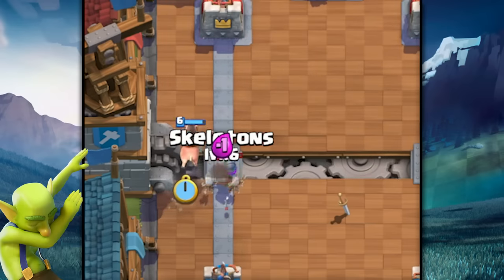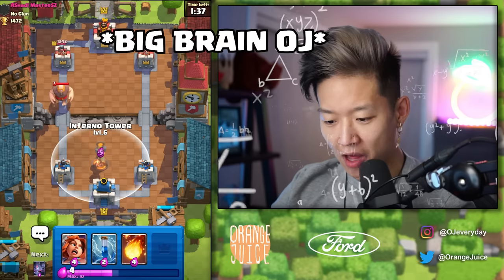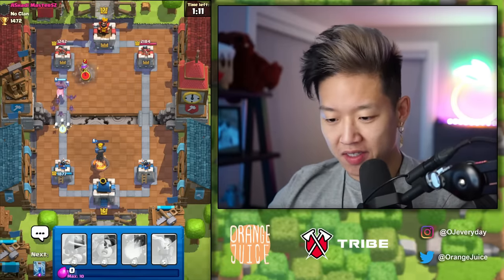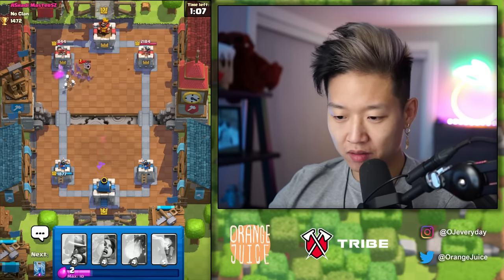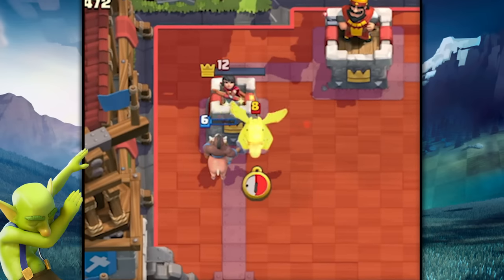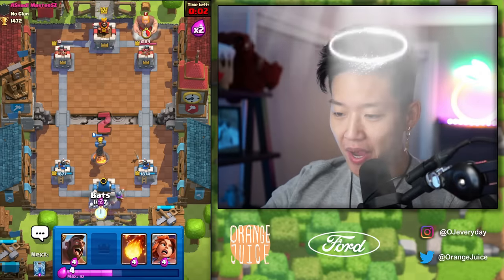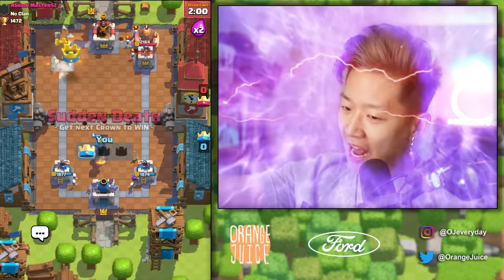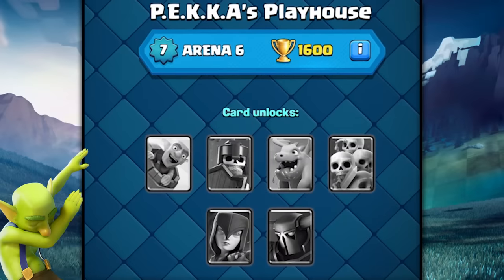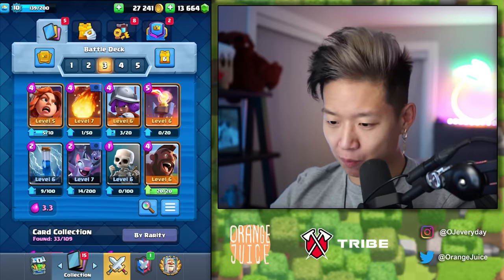I can also counter Musketeer with Hog Rider! You don't want to put down the Inferno Tower yet because the health slowly decays. If you want to risk it for the Biscuit — five tiles in the river. Bomber got one hit, that's a shame. I'm just gonna use my Skeleton to cycle back to my Zap. Forget that Witch! Witch is probably one of the best cards if you can somehow get it down here. They reworked it so there's no Epics in here anymore. You don't see the Witch until Arena 6. This is a fast cycle deck — it's hard to play but it's probably one of the strongest decks.